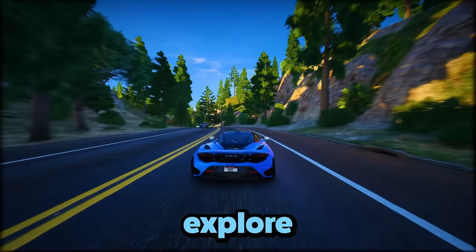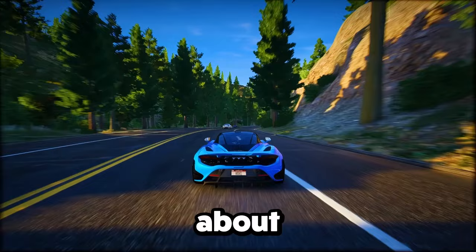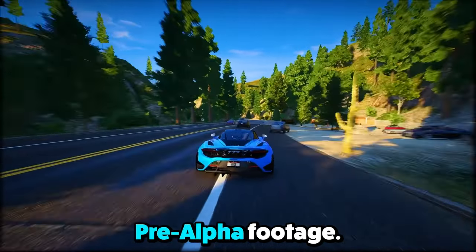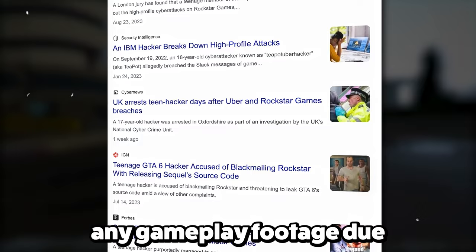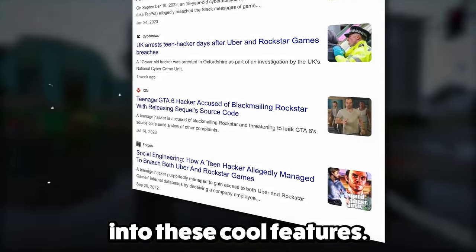Welcome to this video where we're going to explore 30 confirmed features of GTA 6 that Rockstar Games has officially talked about. The info we're sharing comes from a security breach and leak of GTA 6 pre-alpha footage. Rockstar Games acknowledged this leak on their official Twitter. We won't be showing any gameplay footage due to possible copyright issues, but we'll definitely dive into these cool features.